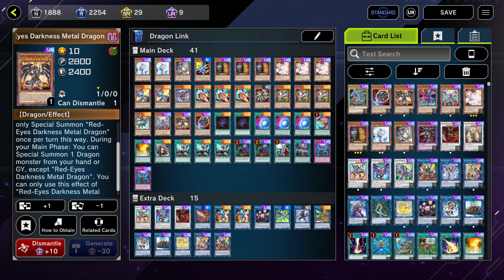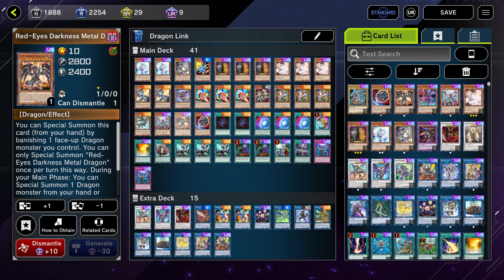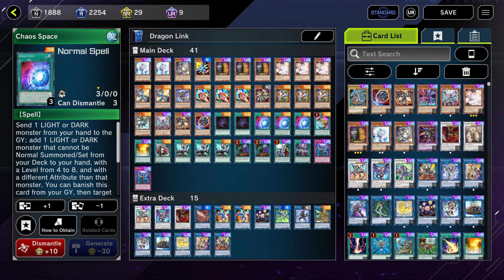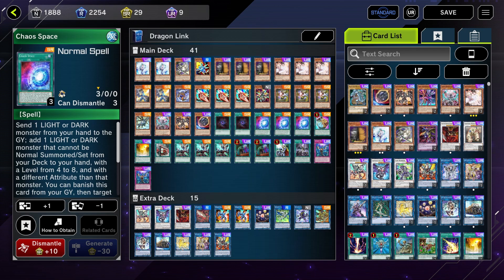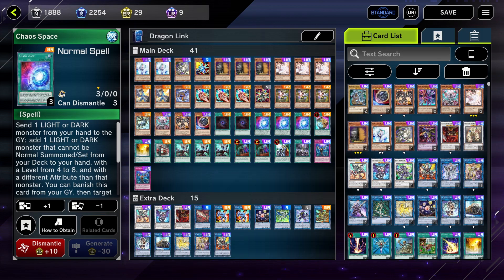Red-Eyes Darkness Metal Dragon basically builds a similar function to Levianeer — we can banish a face-up dragon monster to special summon it, and then we can special summon a dragon monster from our graveyard. If we have this when we end our combo and we have a spare dragon on the field, we can easily go into Union Carrier. Nibiru — I don't think it needs an introduction. Lowers Darkness is for draw power. We play a lot of darks. Chaos Space is actually really, really good because we can send a Rocket Recharger or Rocket Tracer and search out one of our Collapse Serpents. You can also send a Seyfert, and we can shuffle back with the last effect to draw a card and cycle back the Black Dragon Collapse Serpent. It is a vital part of the deck.